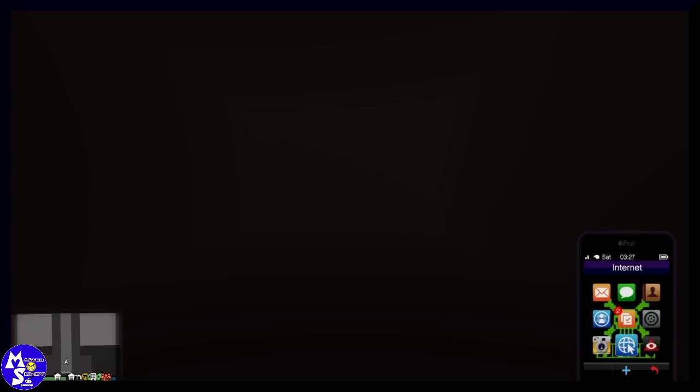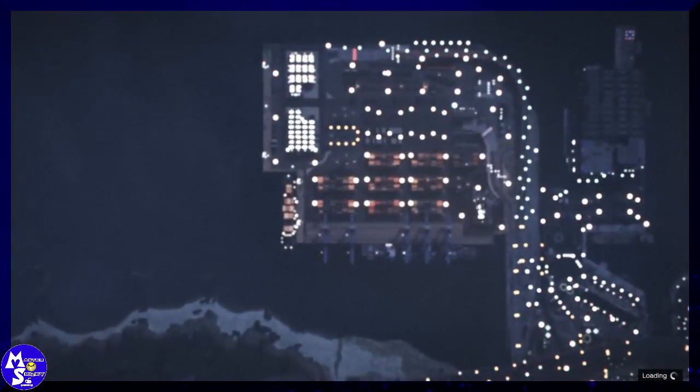Once you hit those screens you'll see the quit prompt — just back out of the quit, don't quit. You should get a black screen. Once you're in the black screen, go to your Lester heist and just accept that job.